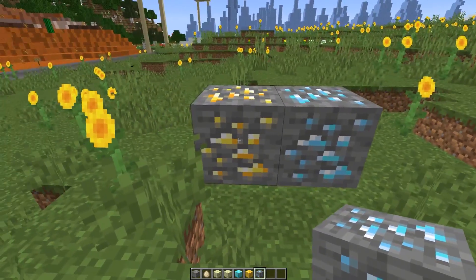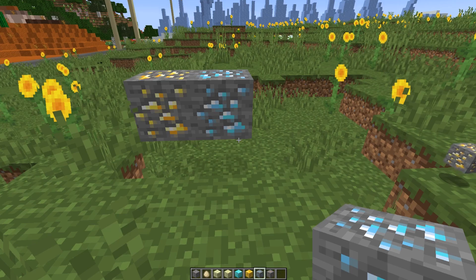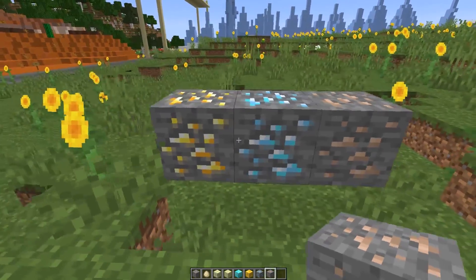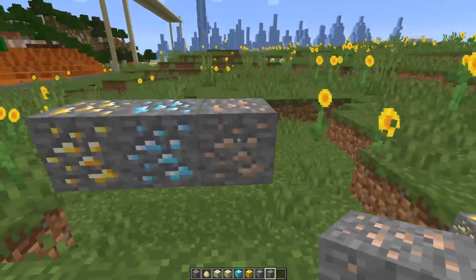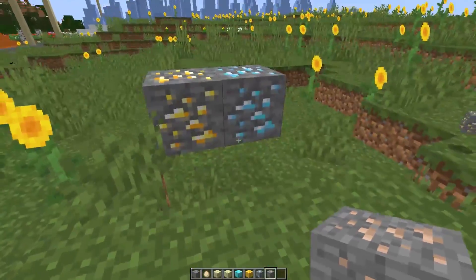Diamond ore — similar thing; it's got a more dark texture. You can compare that directly to the iron ore, which doesn't seem to have the same blend. It definitely gives the feeling of these two blocks being more important — maybe they're brighter than they were before.